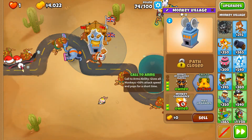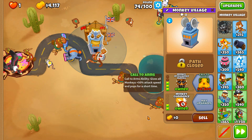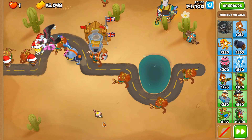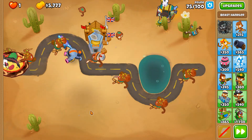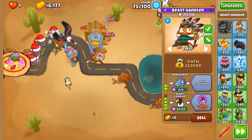Next up, we're going to need Call to Arms. The sole reason is we need all the firepower possible to take down the ZOMG. The Giant Condor cannot attack or pick up the ZOMG, making the bird completely useless against the ZOMG, but we need to pop it with this specific tower.